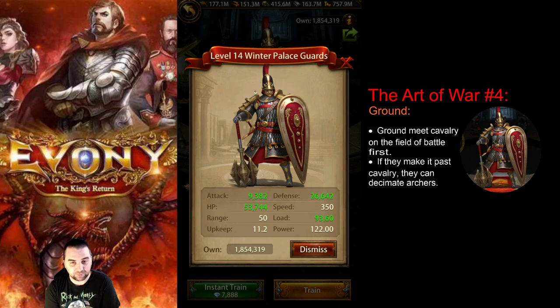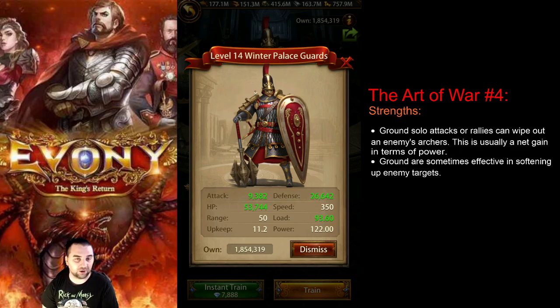They'll meet cavalry on the field of battle, but also the opponent's ground as well. And if they can make it past the cavalry and the opponent's ground, then they can move forward and decimate the archers. The strengths of a ground march for either solo attacks or rallies is: if they can make it past the melee cluster, then they can decimate the opponent's archers. Ground troops are so effective at getting rid of archers that they're just such a high priority march to have in your arsenal.